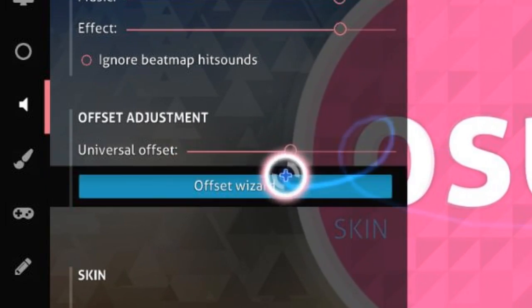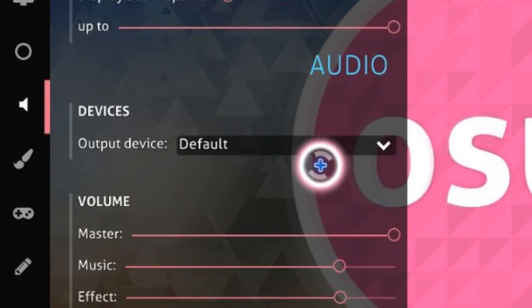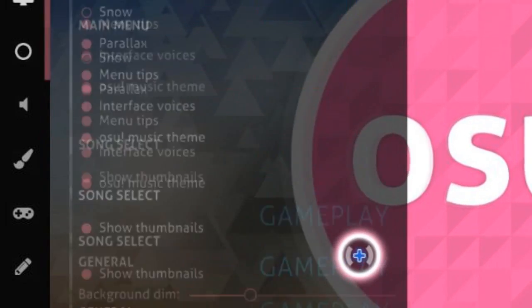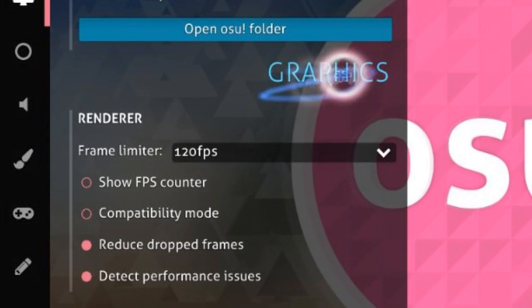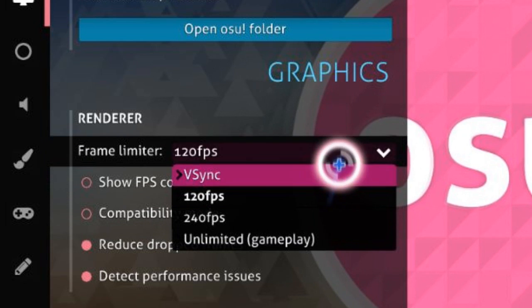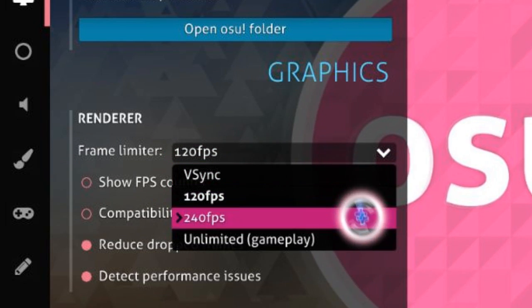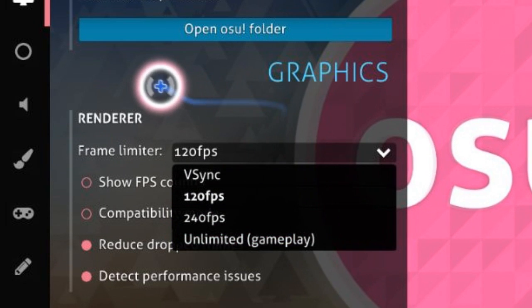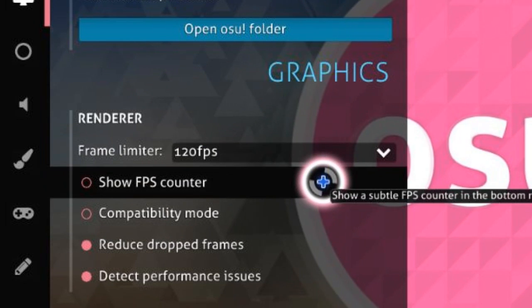But if adjusting the universal offset doesn't work and it's still the same, what you're gonna do next is go to the graphics settings and try to change your frame limiter — try 240fps or unlimited gameplay. But if it still doesn't work, like in my case, there's another option.